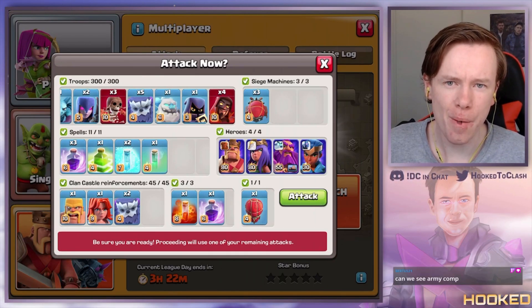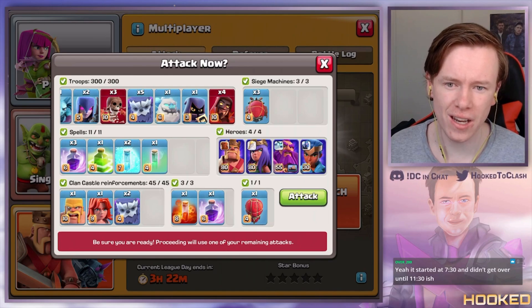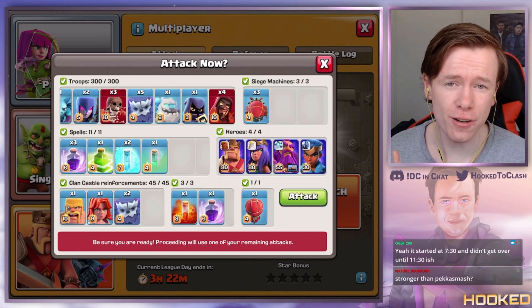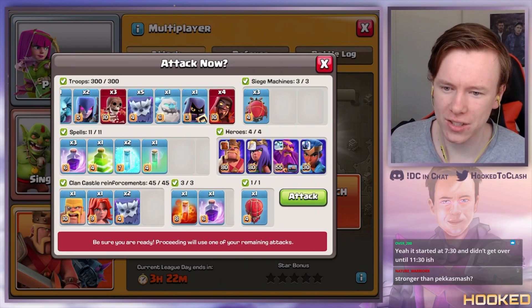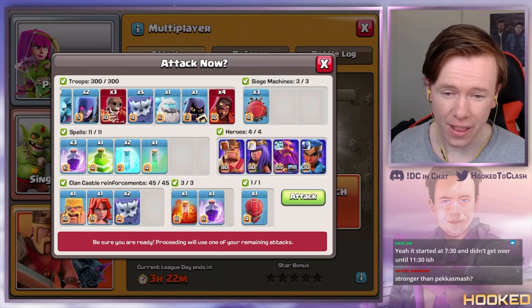Yetis got an upgrade in the last update and I've actually found them surprisingly strong. I used them once in Legends before early in the season and they did really well. Let's see how they go live on stream today. I don't think they're stronger than Pekka Smash, but I do still think they are quite strong and they've got their place.